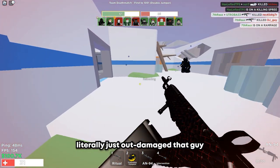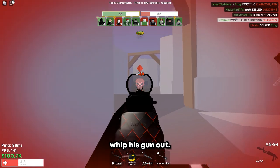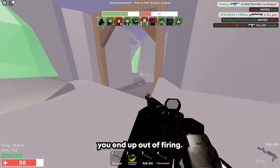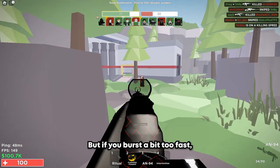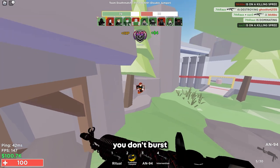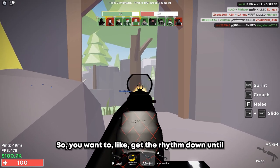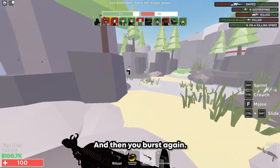I literally just outdamaged that guy — I think he had a grease gun or something. This guy forgot to whip his gun out. The only thing you have to be mindful of is you can't burst too slow, but you also can't burst too fast. If you burst too slow, you end up auto-firing, going full auto. If you burst too fast, you don't fire all three rounds. The thing bursts three rounds, so you want to get the rhythm down to shoot three bullets, then switch and burst again.